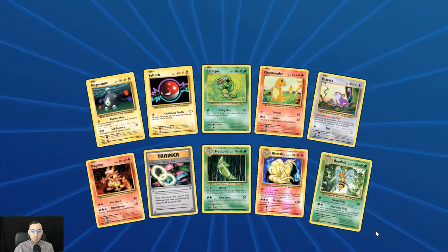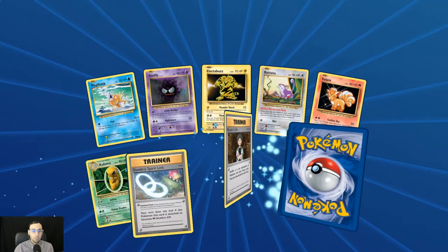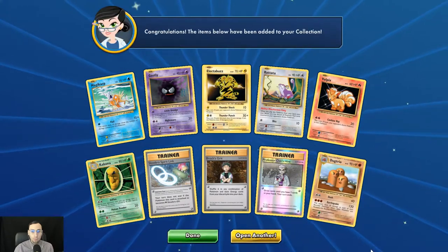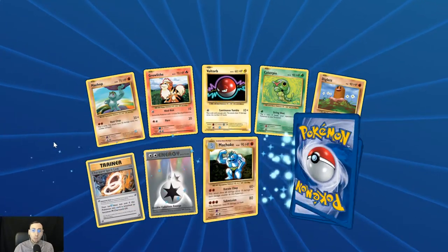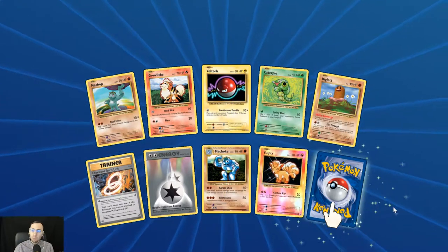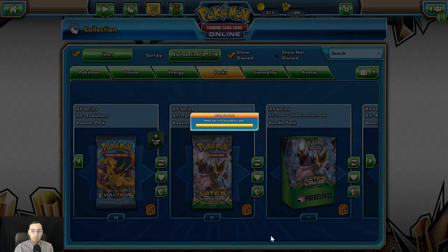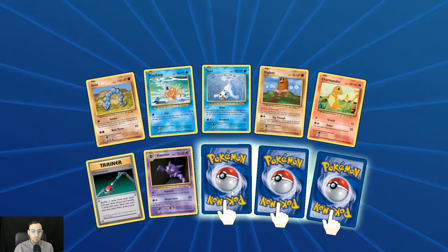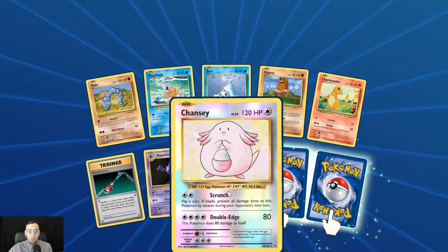Reverse holo Ninetales, another Beedrill. A reverse holo Professor Oak's Hint. I guess we can see why this was a very unpopular set — a lot of people discredit it because it was preying on the nostalgia factor for people to buy into it. The reverse holo Chansey — that's a very clean card; I've always thought Chansey was a good Pokémon.